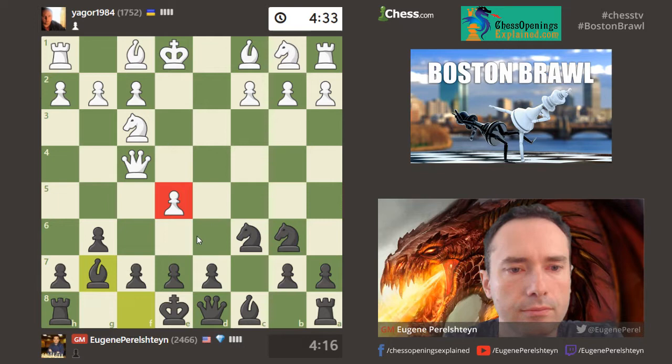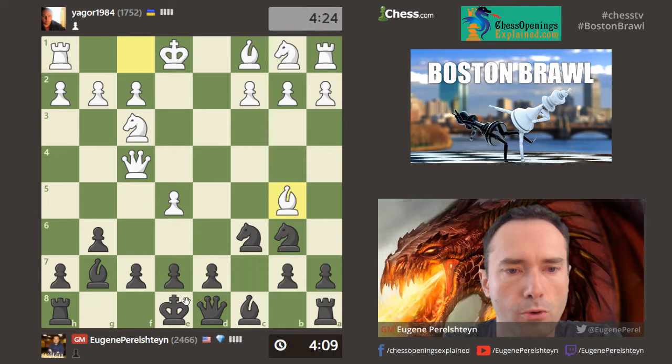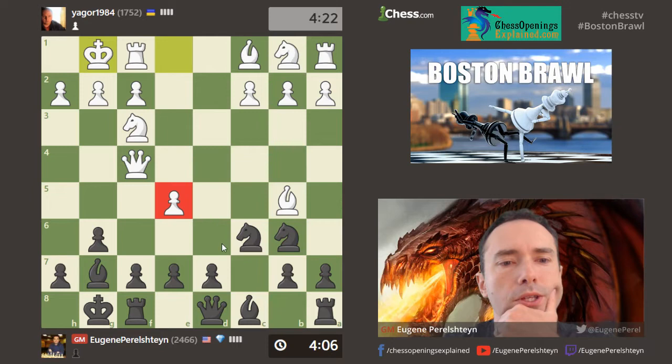I could castle and then blow up in the game. Thanks, coach Paul — that was a nice previous game. So now I'm thinking about hitting this guy. d6. Let's go for it. I've got to activate my dragon bishop.